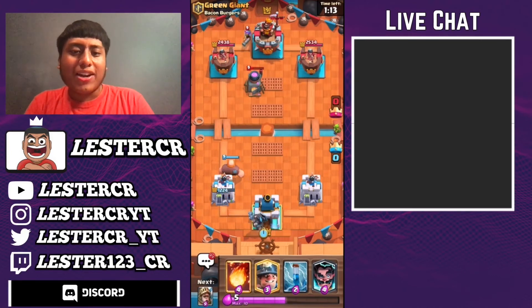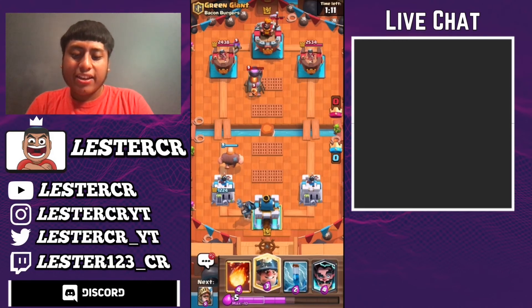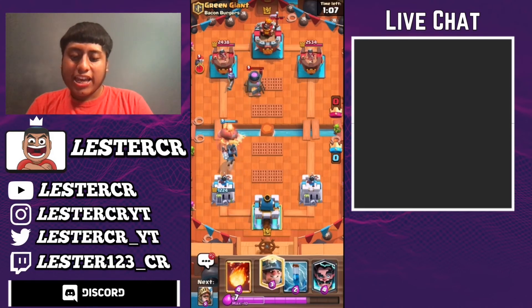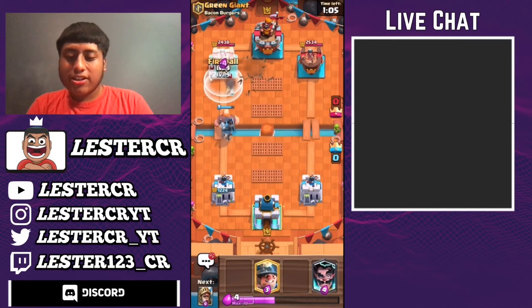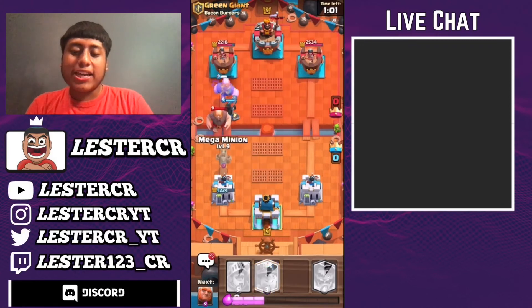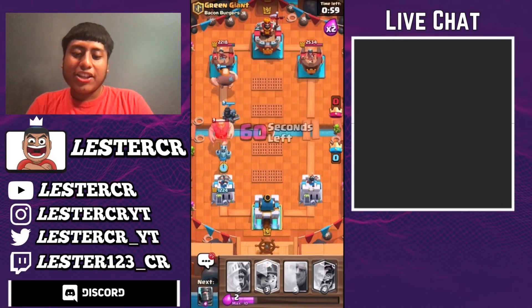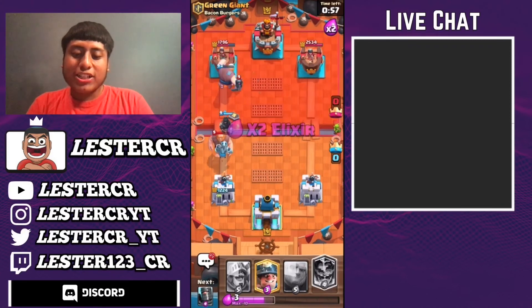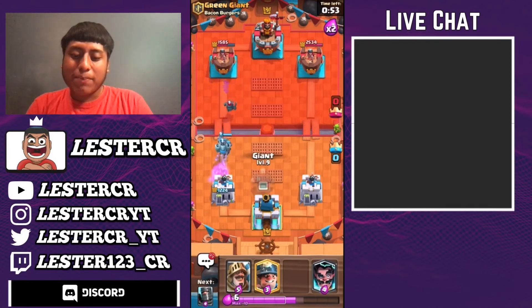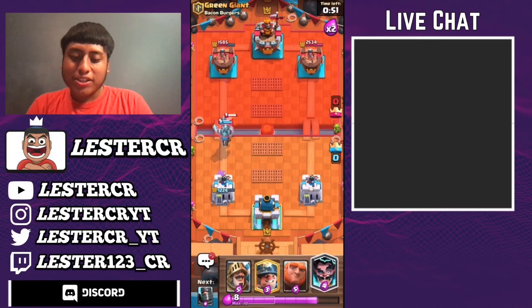But this guy just gave me a lot of elixir because he wasn't dropping off anything. Since he wasn't dropping off anything, I was gaining elixir and he was still at the same elixir. Let's zap Fireball his Bomber and Musketeer. The Giant's on the tower, which is what I'd like to see. Freaking Giant, bro — you need to stop eating pizza. You're too fat.